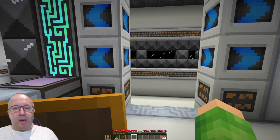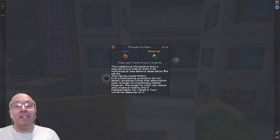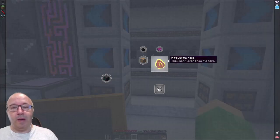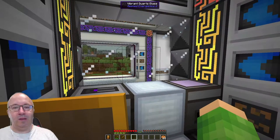The indigenous life believe that a sacred orb protects them from a mythological sea demons deep below the waves. This is merely superstition — extra dimensional scanners do not detect anything fitting that description near enough to satisfy statistically. However, the powerful relic can weave and unweave reality and is indispensable for repairs. We need the Mobius fuel then — I'm guessing we have to get it. Kill silverfish, and kill spiders. We've got kill silverfish and spiders. I'm guessing we have to go through here.